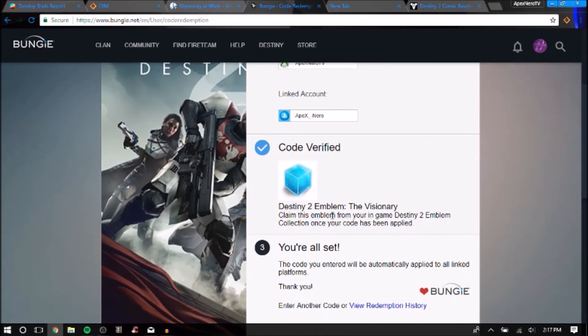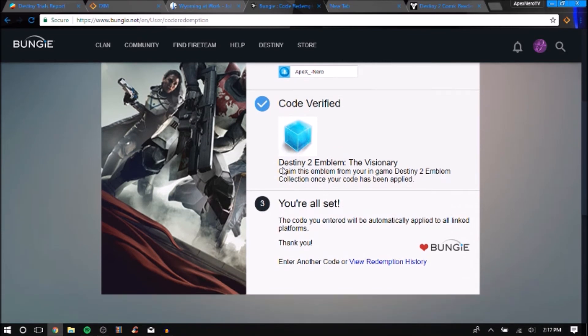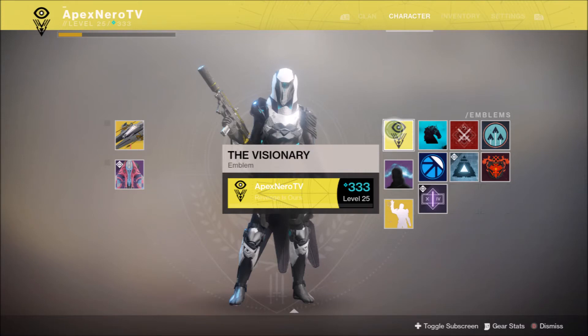Right there — we got a new Destiny 2 emblem. It's called The Visionary, it's a new Curse of Osiris emblem. It looks really good, really clean — kind of looks like one of the Destiny 1 emblems with the black and yellow. I'll have that probably in the thumbnail and on screen right now.